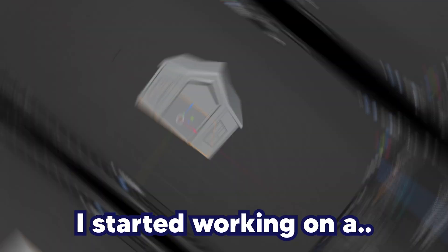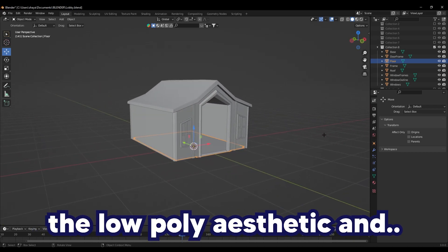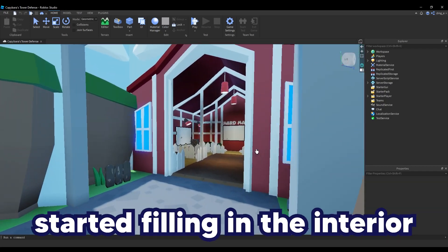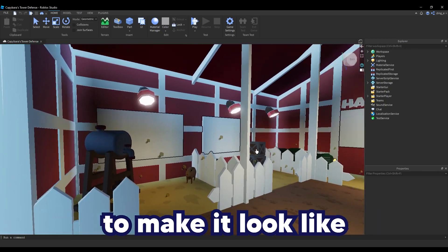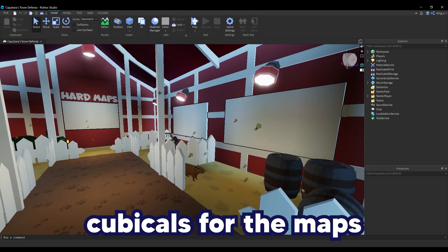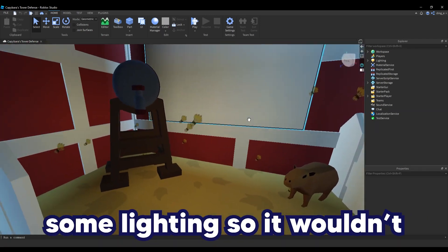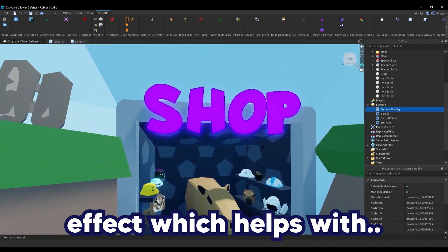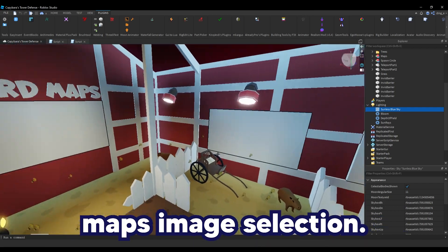Back to the lobby — I started working on a barn and came out with this cool little barn that fits the low poly aesthetic, and textured it. I imported it into Roblox and started filling in the interior, making little patterns to make it look like an actual barn. I then created little cubicles for the maps and decorated each of them with more assets and created some lighting so it wouldn't look too dark. I really love the highlight effect which helps with illuminating objects like the text and boards for the map image selection.